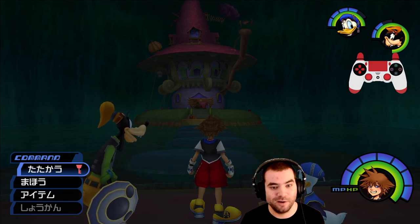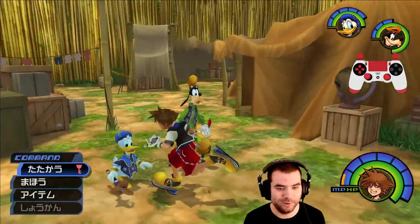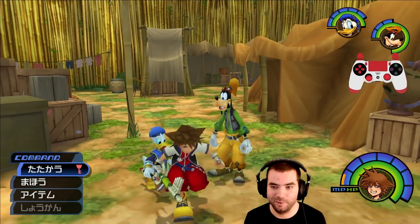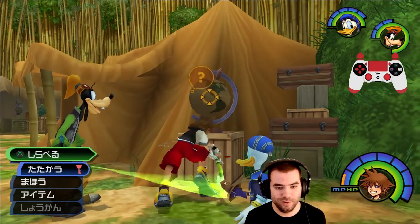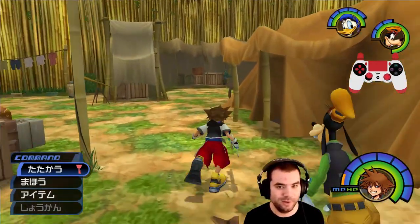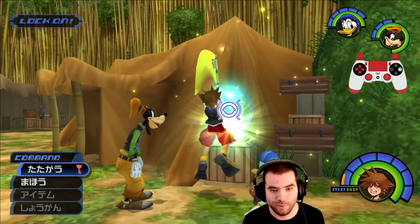Now let's talk about combat. Deep Jungle is a really good place to practice. The primary thing that Kingdom Hearts speedrunners have to keep in mind is doing air combos. Air combos are your primary source of damage for physical combat because they come out a lot quicker than ground combos. One exception is if you have Slapshot — with Slapshot, doing ground combos is pretty fast. But Beginner Any% doesn't have Slapshot, so you're going to be using air combos a lot.